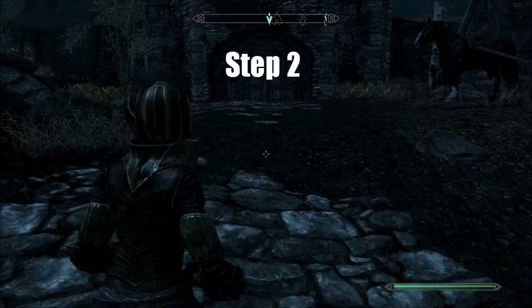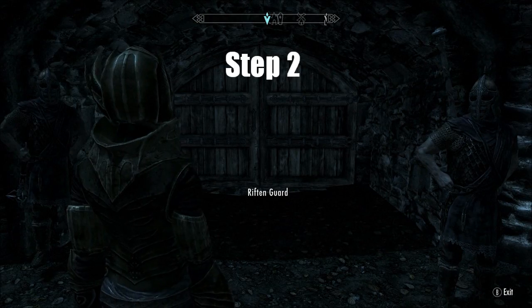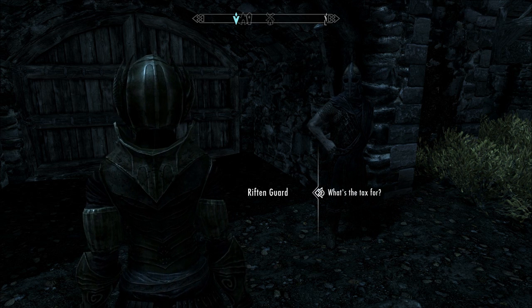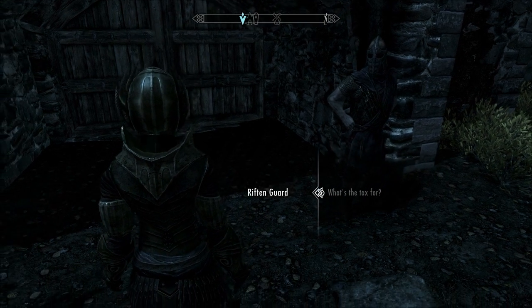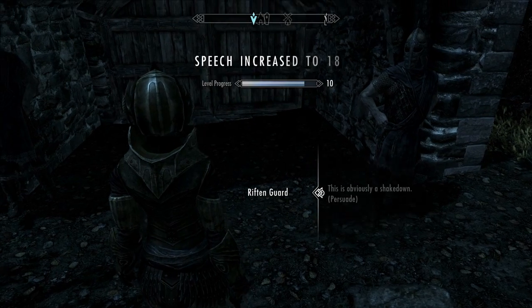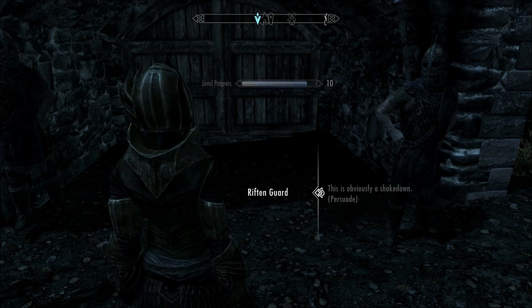Step two: travel to Riften. When you arrive the guards will stop you. You need to pay the visitor's tax — they'll ask for a tax for the privilege of entering the city. Just play along, keep your voice down, and you also get a speech skill increase. Let them unlock the gate.